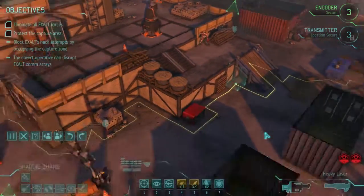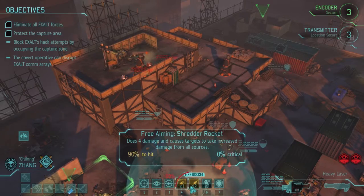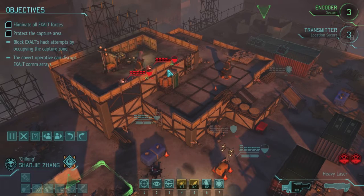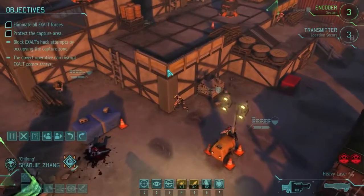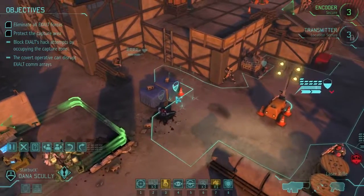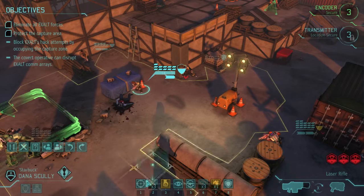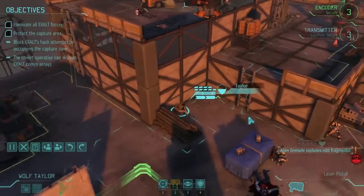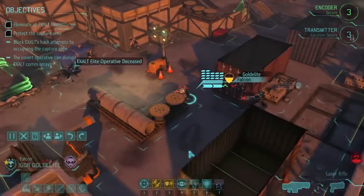Probably should've just shot. Speaking of shooting — send a rocket the way of these guys, make them a little bit of an easier target. Scully, go stand next to that corpse and take out the heavy. And my hacker — I want to get into position. Goldie, take out this last guy.